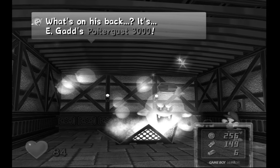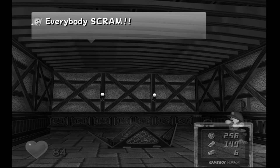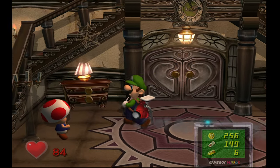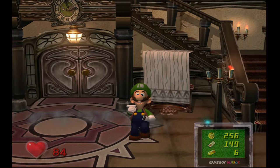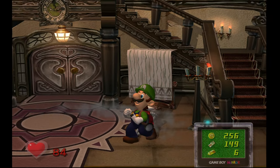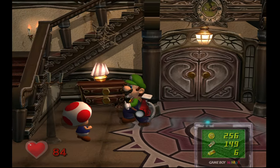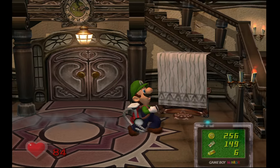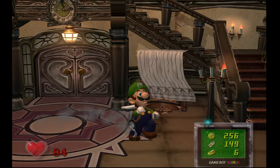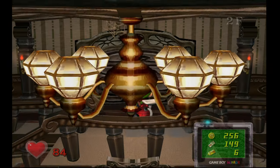Oh jeez. What's on this back is the E-Gadd Sportscast 3000. Everybody scram! Welcome back to Luigi's Mansion. Last time, we created Chansey the squirrel baby. We also set free all of the boos that were hiding down in some kind of basement cellar — pitch black room, whatever. In this episode, we will be hunting down some of those boos, and maybe exploring deeper into area one. So let's get started.